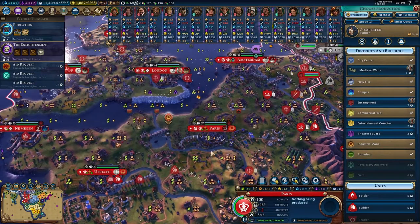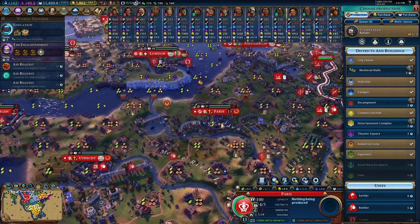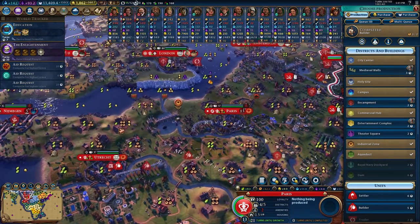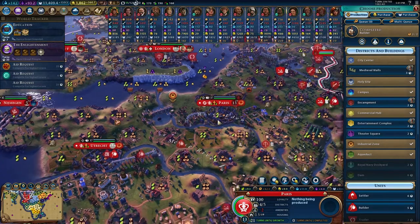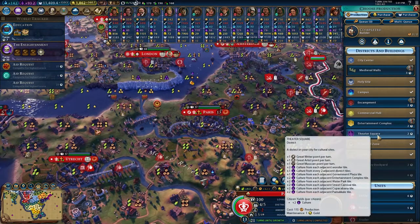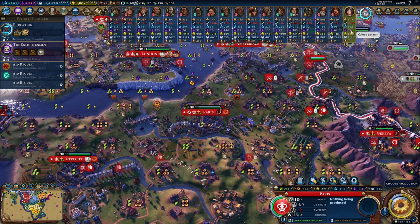We can get another district here — a theater square's not a bad idea, a camp's not a bad idea, even getting walls isn't bad. We can use something like a theater square just to get some culture going to boost how much culture we're generating — it's just not that much. We're getting 93, which is more than a lot of the AI, but not enough to really be dominating.